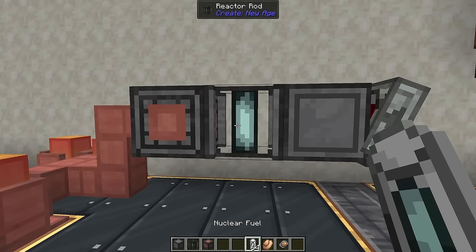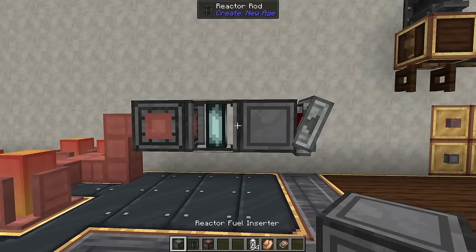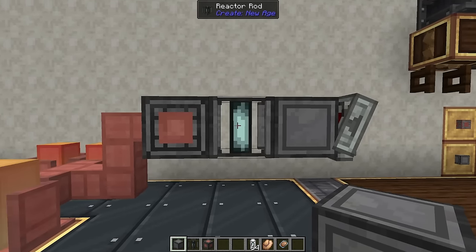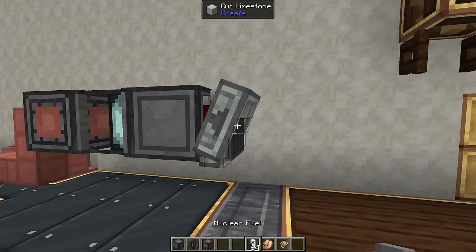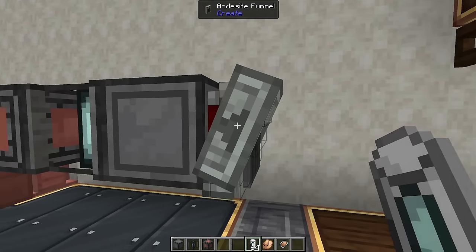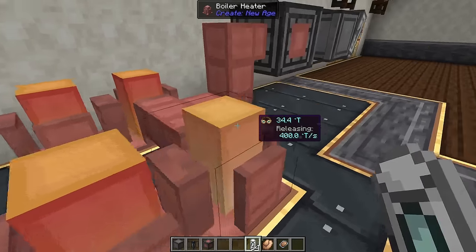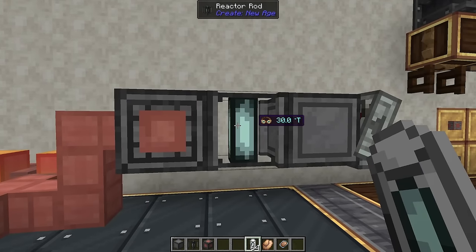Nuclear power in this mod is done in an interesting way. You only need three blocks: a fuel inserter, a reactor rod, and a heat vent, plus a funnel to insert nuclear fuel. Once you add fuel, the heat vent generates a ton of heat — a single reactor rod can supply 100 heat per second to all connected boilers.